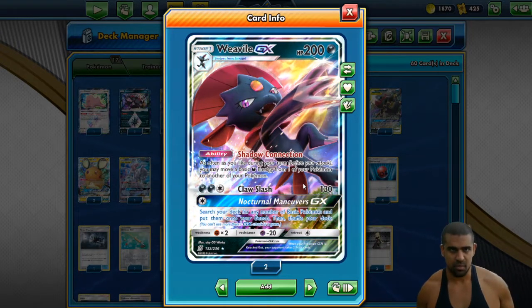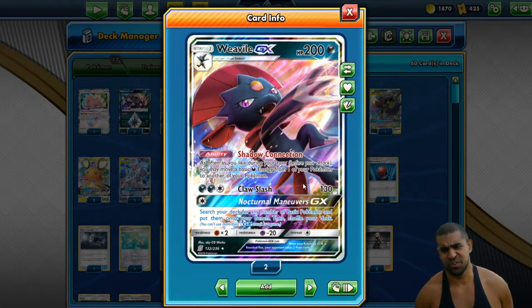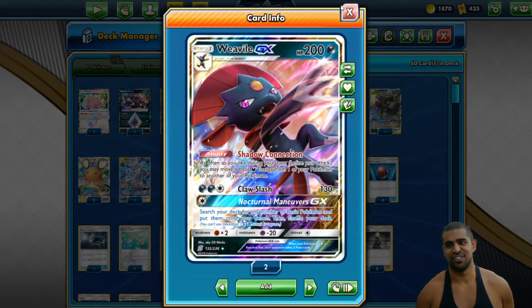Nocturnal Maneuvers lets you search your deck for any number of basic Pokemon and put them on your bench. But this deck has so many nutty GX attacks available to it that you don't really want to be using Nocturnal Maneuvers. So we'll try our hardest not to use that.